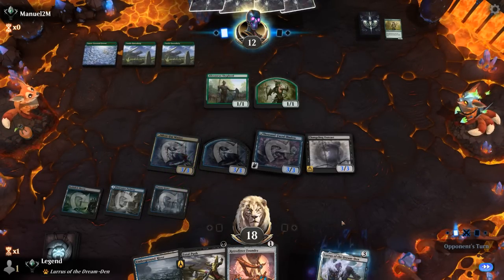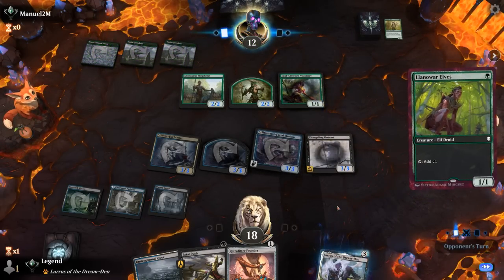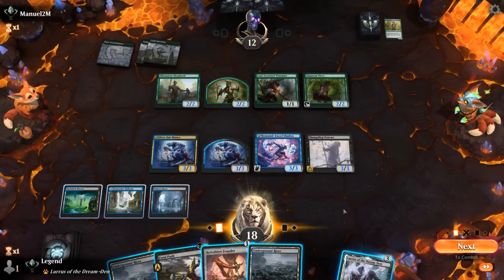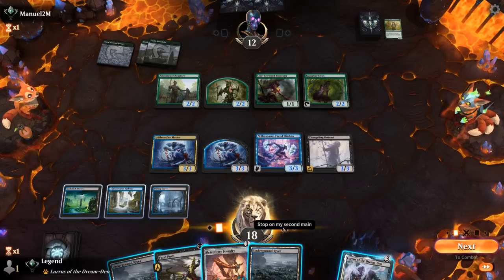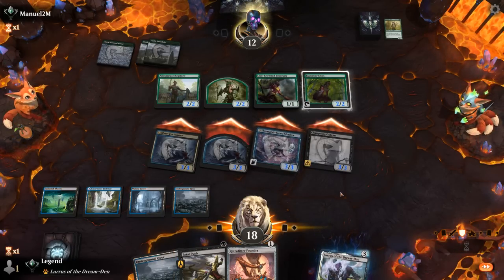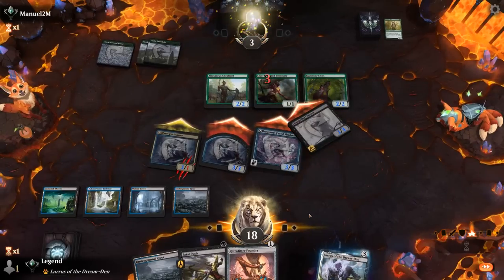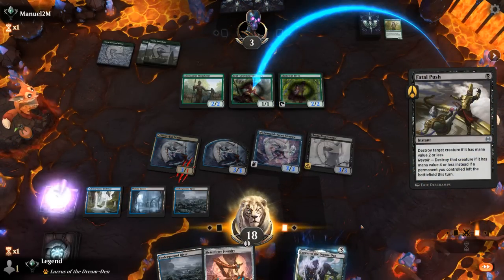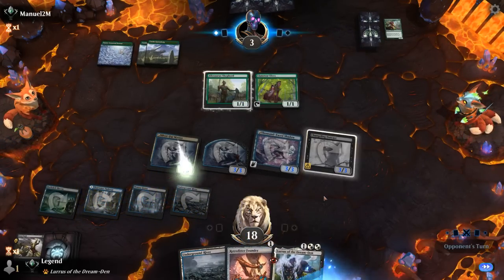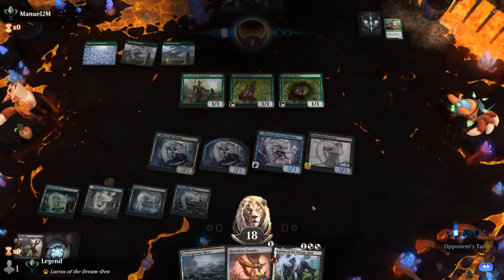Now a Visionary — good target for Fatal Push. With Llanowar Elves and Castle, our opponent's not too far from activating Shepherd, so that's something to watch out for. Let's go ahead and attack with everyone, and then we can Fatal Push Visionary. Opponent's at 3 — yeah, I don't see them getting out of this. Can put Lurrus in hand since I don't really have a need for Foundry; would rather have a 3/3 unblockable at this point. And our opponent explodes. Sweet, on to the next one.